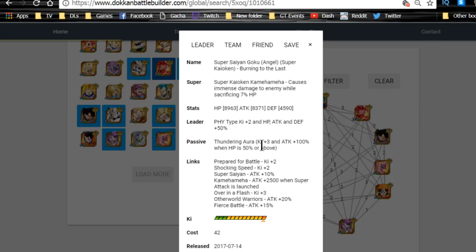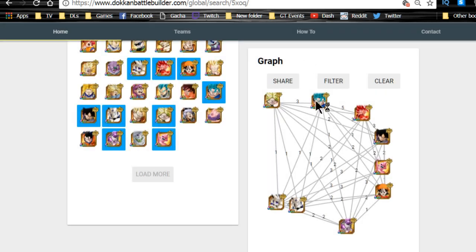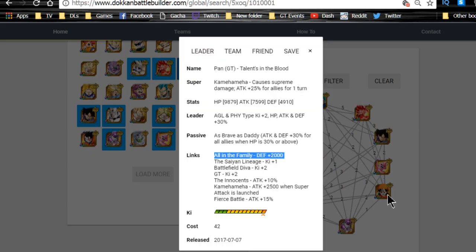Super Kaioken Goku, if you pulled him, gives ki plus three and attack plus 100% — very self-reliant. He has Shocking Speed, Over in a Flash, and Fierce Battle, giving strong attack links to everyone on the team. He's a great addition overall.